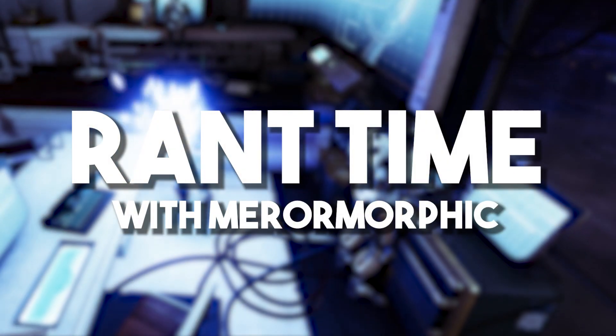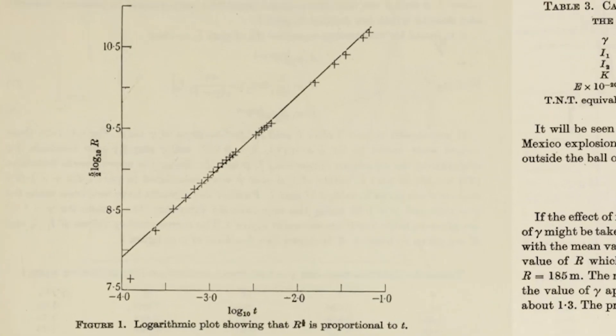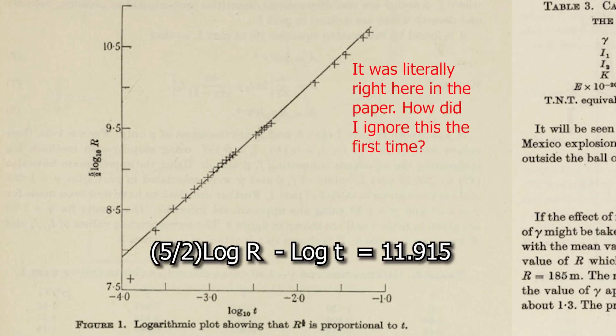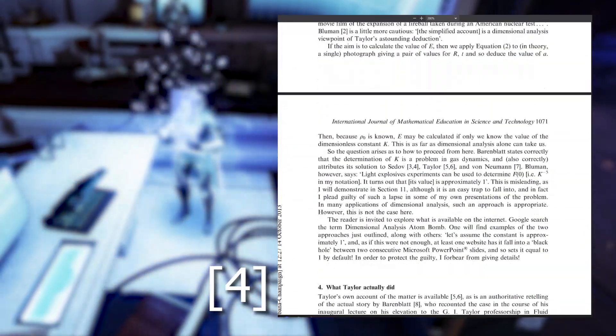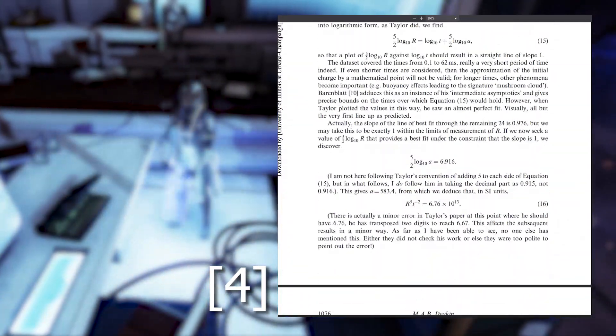Okay, so I fell down a rabbit hole and it seems like I told you a fib. The method I described — the very same one I was taught in my undergrad — is actually not how Taylor calculated the blast, but it is very similar. Apparently this is a sort of physicist's old wives' tale. The difference is, rather than just picking an arbitrary time and radius, he plotted it on a log-log scale and fit R to the 5 T to the negative 2, which was a straight line. But for reasons I will reveal in a bit, doing it this way is impossible in this case anyway, and the method I discussed will work for our purposes.